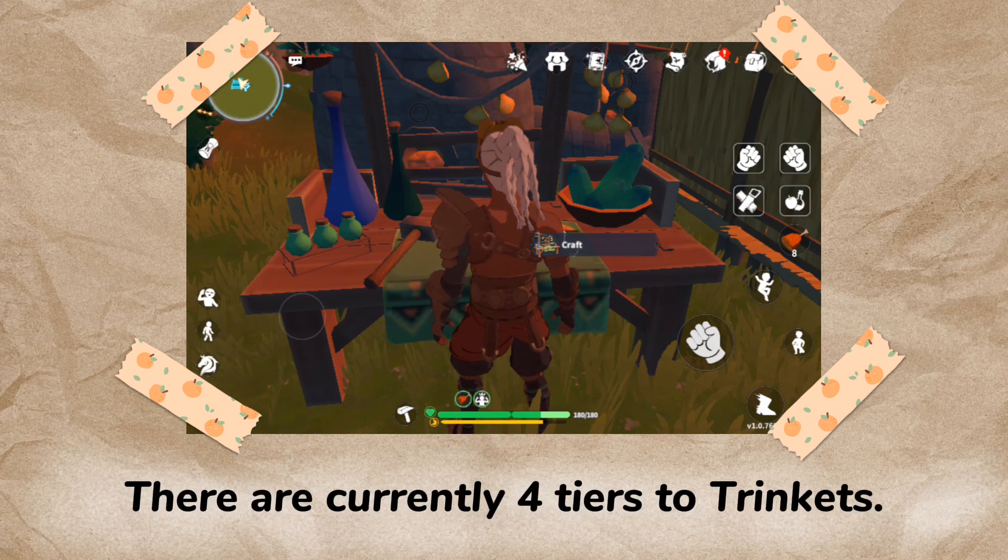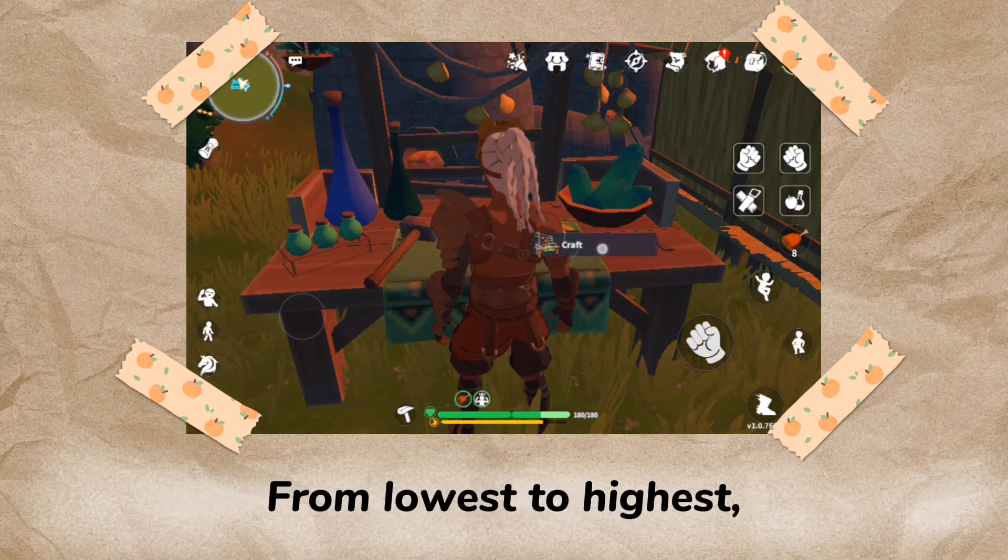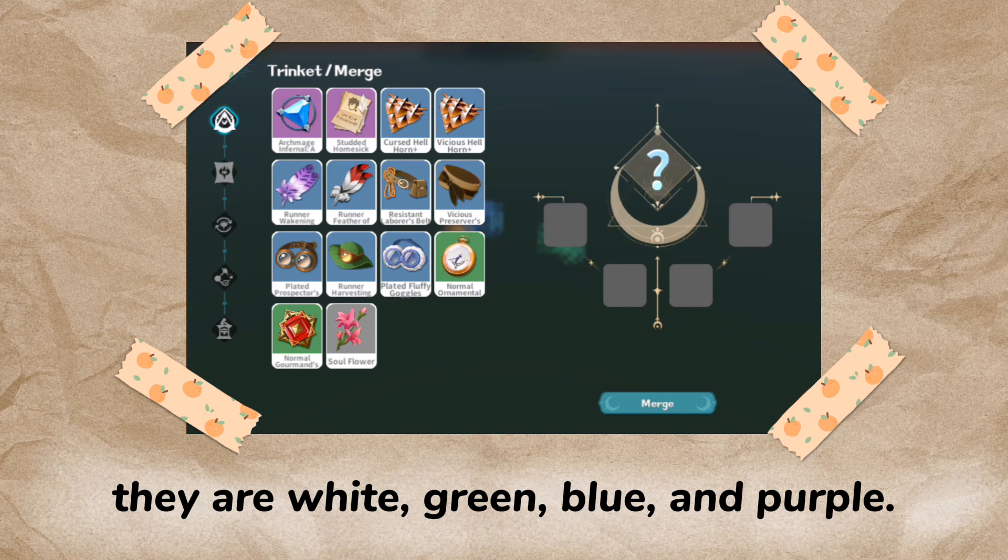There are currently four tiers to trinkets. From lowest to highest, they are white, green, blue, and purple.